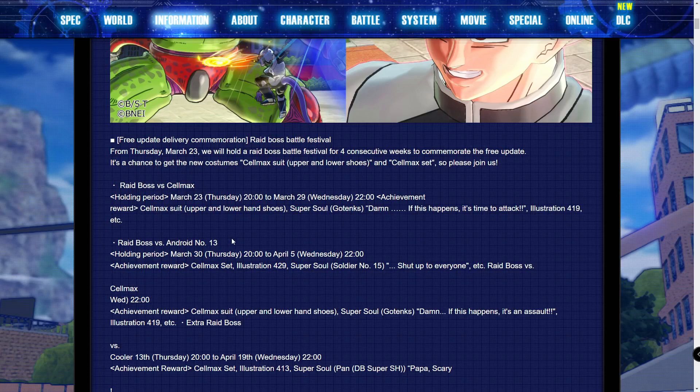On the 30th all the way through the 5th, you'll have a raid boss up against Android 13. This is where you'll get the Cell Max set, which is basically the accessory of the Cell Max outfit, illustration 429, a super soul from Soldier Number 15 — shout out to everyone — and more rewards as well.